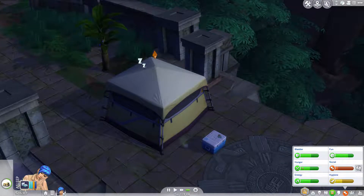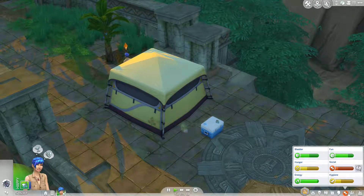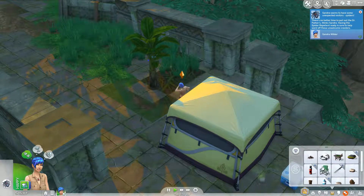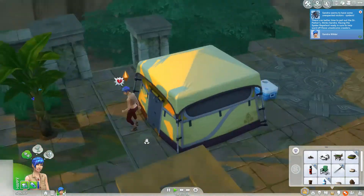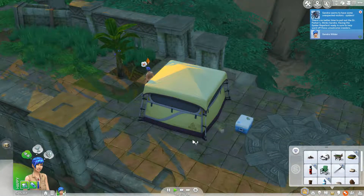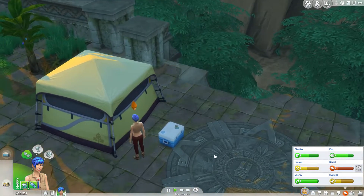Her hygiene is so terrible. Oh, my goodness. Got some spiders. Oh, I think she took care of it. Okay. Yeah, she did the spiders. We'll put this in our inventory and put that in the inventory. I guess we should probably have a quick meal first. Let's do yogurt.